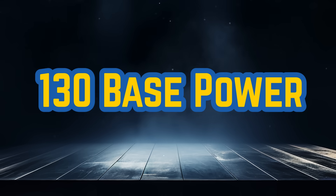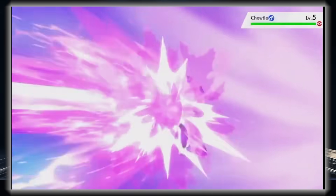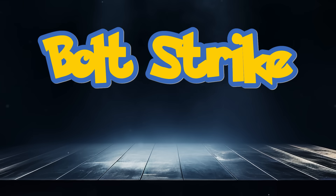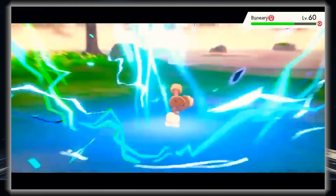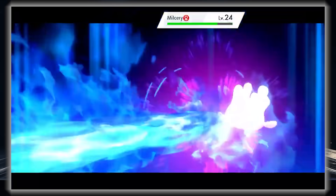At 130 base power we see a lot of strong moves that lower your own stats like Fleur Cannon, Draco Meteor, Leaf Storm, and Overheat. Electro Shot is also a pretty good move in the rain. But I'm going to give the honor to Bolt Strike and Blue Flare — they are essentially clones of each other, with their only drawback being low PP and 85% accuracy. They boast great offensive typings and 20% chances to inflict their respective status. I'll give the edge to Blue Flare based on not having a whole typing immune to it, giving it more spammability.